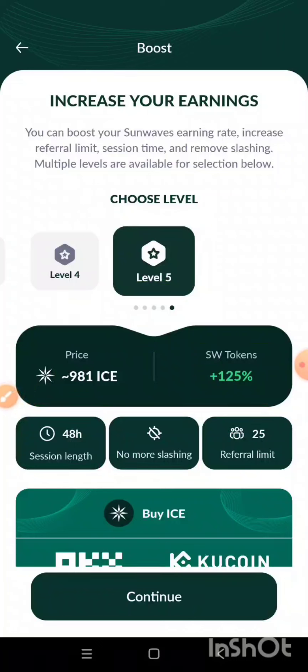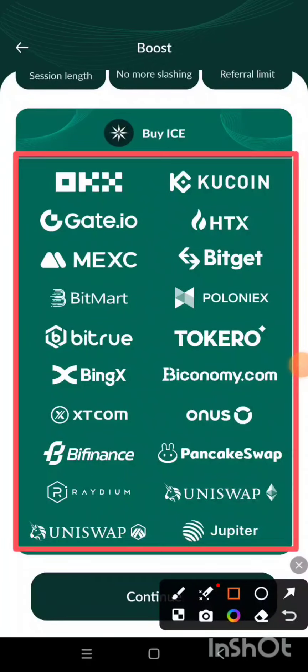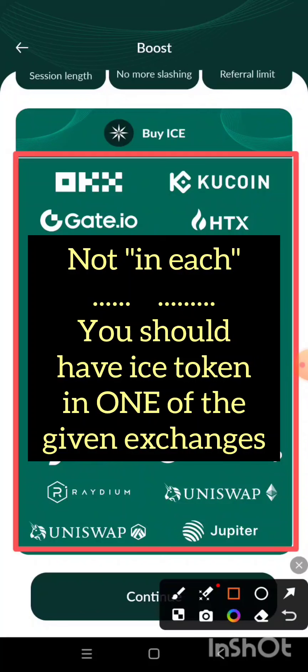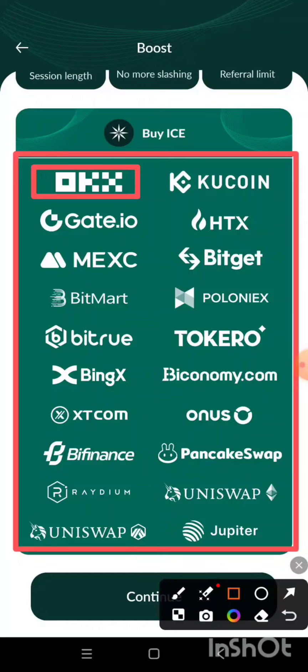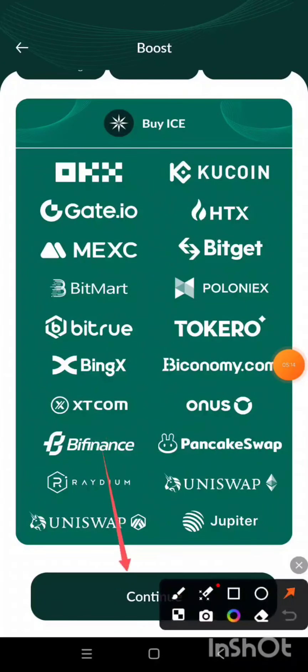So the question is: how are we going to boost this mining rate? When I scroll up, you can see several centralized and decentralized exchanges where one can trade or buy ICE token. You should have ICE token up to the amount requested for boosting to the various given levels on those exchanges. For the purpose of this video I'll be using OKX because I have ICE in my OKX. For newbies who may not have ICE token, in my next video I'm going to show you how you can buy ICE on those exchanges. So the next thing I'll do is click on the Continue button.